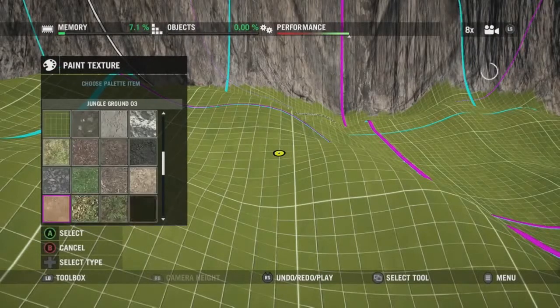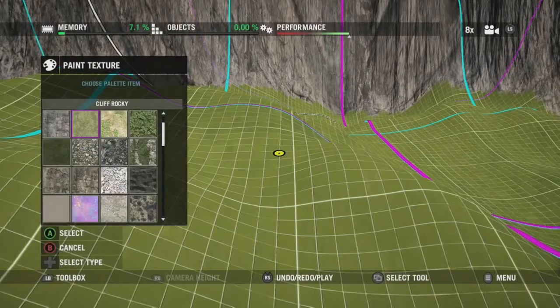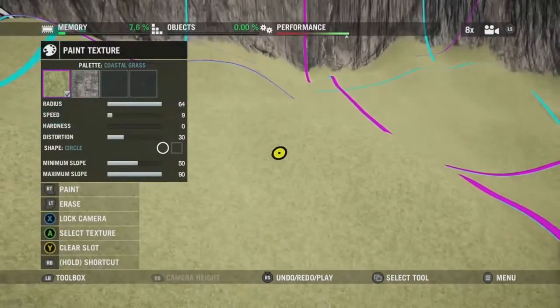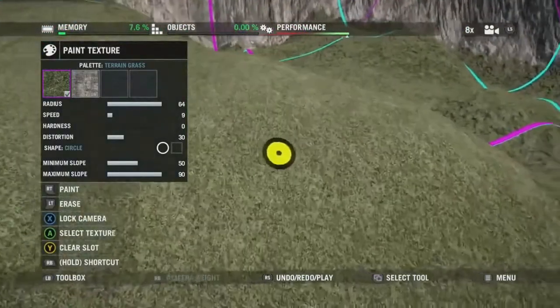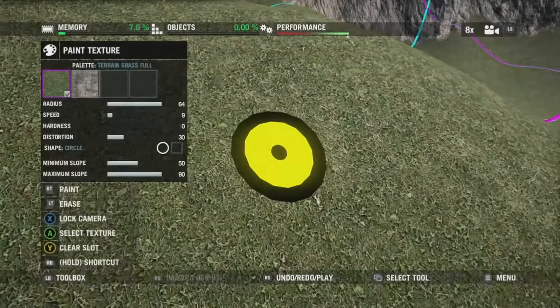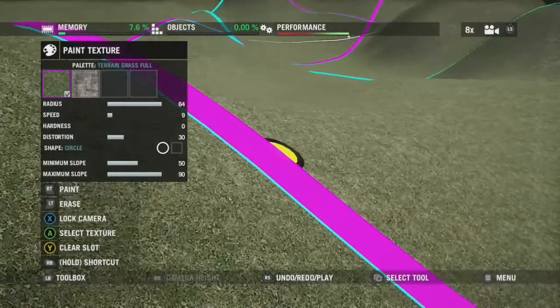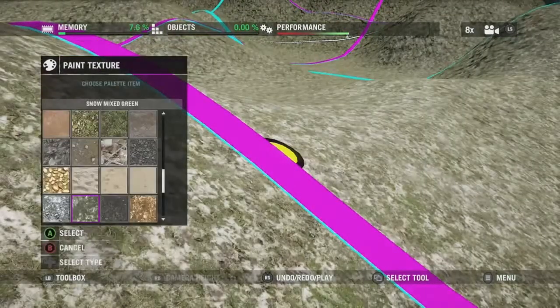It creates quite a sharp line between the floor texture and the cliffs, and you probably want to blend that a bit better later. I'm just going to choose some grass texture here to replace the grid pattern on the floor. There's quite a lot of variety in this new editor, but as you can see you only get four texture slots, which is quite restrictive.